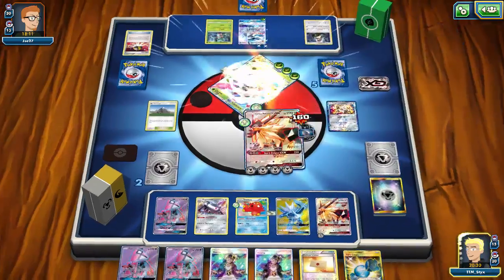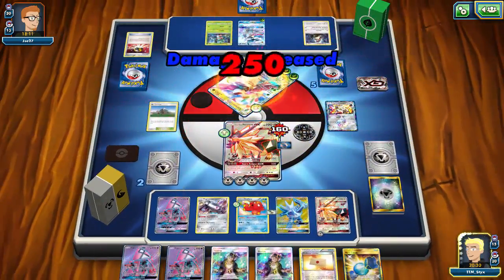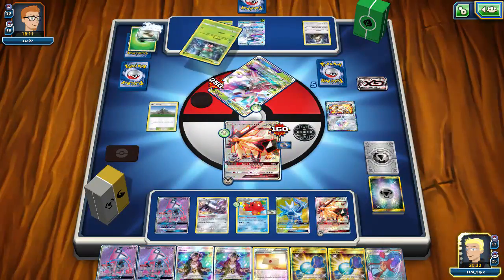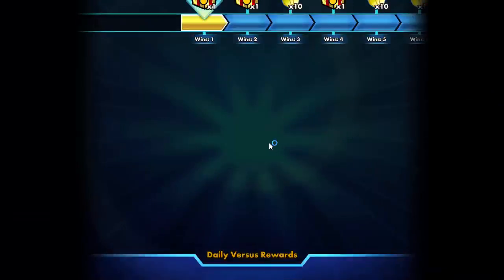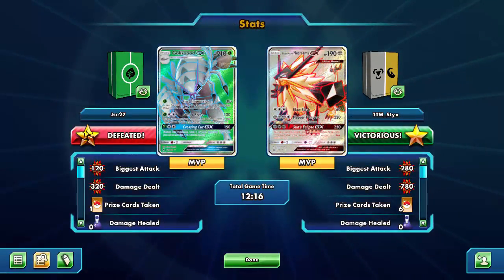Drawing into energies was difficult again — getting energy to attack was the consistent problem. I clearly need to run more than 10 Metal energies for this deck to attack consistently. Still, I was able to come away with two victories, albeit against less competitive decks, but two wins is two wins. Hope you guys enjoyed watching — like, comment, subscribe, all that good stuff. This is Sticks signing out — see you guys!